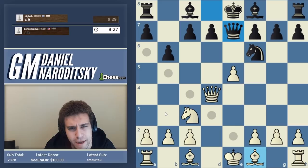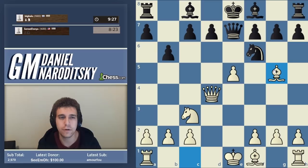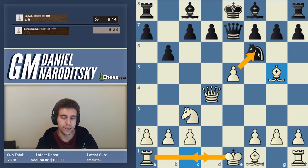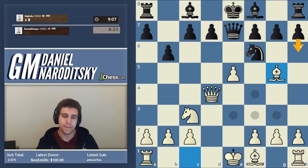I feel like a quicker win could be yielded by bishop g5 — we're going straight for black's throat. Bishop g5 creates a monumental challenge for black in the sense that we're threatening to castle and then the knight is going to be lost. If black plays h6, we have a move that essentially wins on the spot — maybe even several moves that win on the spot.